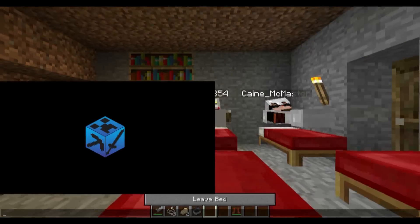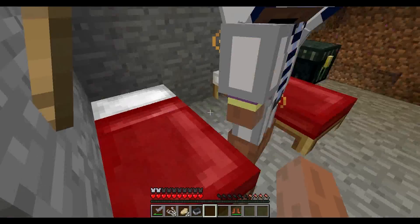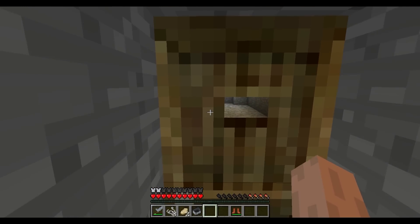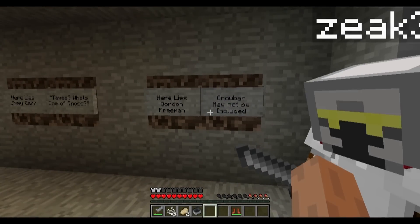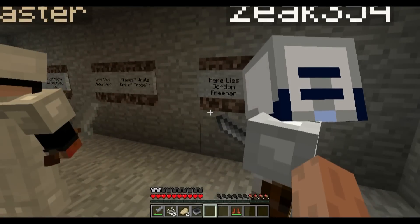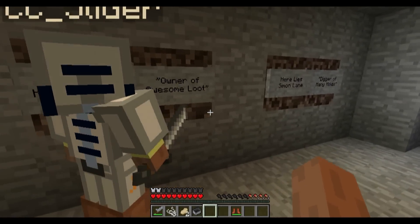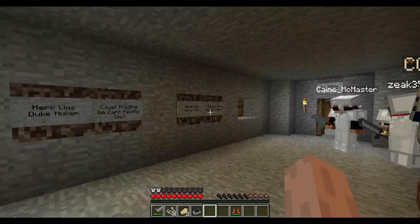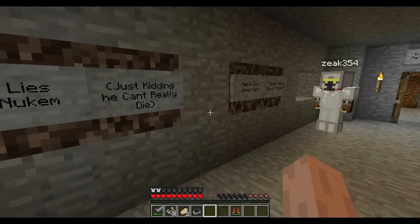Should I be sleeping in a bed? What lies beyond the door in the year 1272? Stuff. I was going to say rat infestation, so I'm guessing it was going to be silverfish. Here lies Gordon Freeman. Crowbar may not be included. Come on. I do believe that is soul sand. Here lies Simon Lane, digger of many holes. Diggy diggy hole. Here lies Duke Nukem. Just kidding — he can't really die.